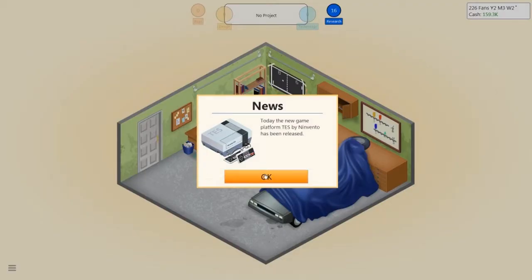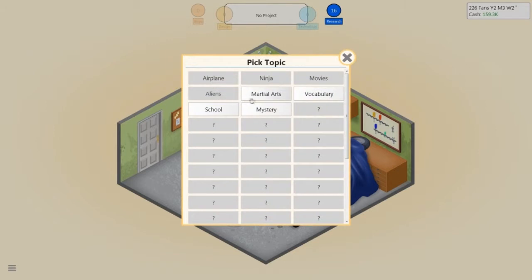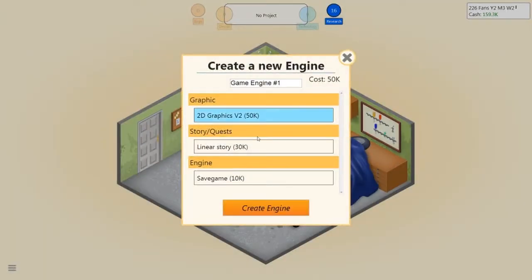Alright ladies and gentlemen, we are back for the second episode of Game Dev Tycoon. A new platform, TES by an inventor, has been released — I believe that was already said last episode. What was I going to do? I can now create an engine, which is good, but I think I want some money first. Actually, no — let's just go for my engine. We're going to want all of these. It's going to cost a lot of money, but we'll call it the Swan Engine v1.